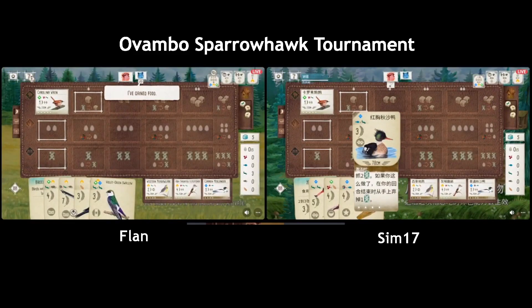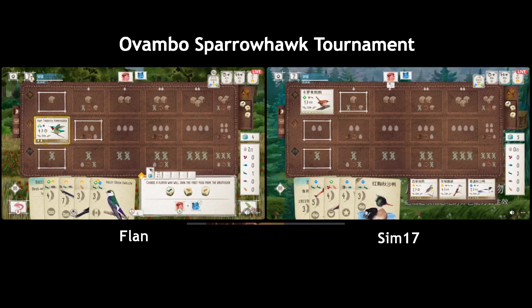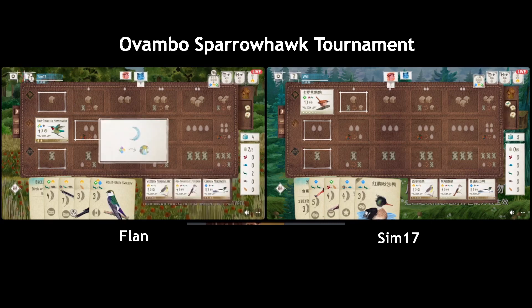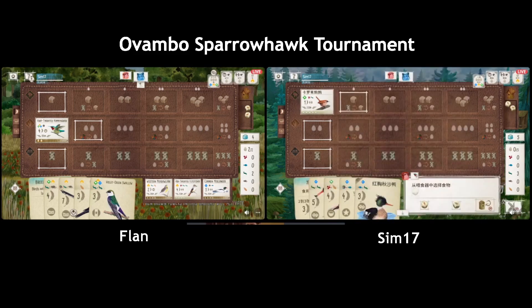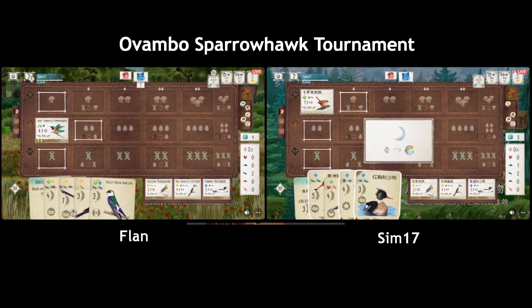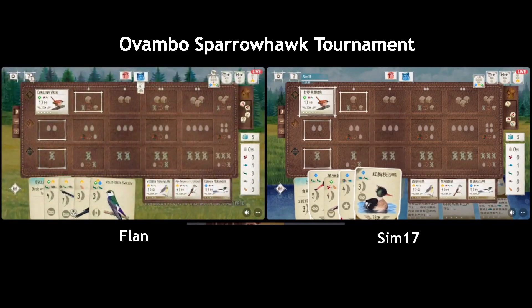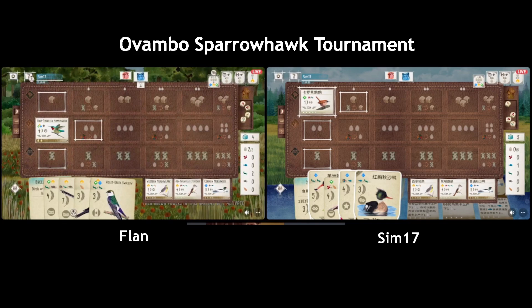Flan kept the Breeding Manager but they do not have any bird they can score that yet. So Sim definitely has an advantage in terms of bonus card here. A lot of picking up food — oh they got a fish! Are they gonna play the Kingfisher? I think Kingfisher, because Flan hasn't played any bird in the wetland yet so you're guaranteed to get a free fish that you can use to play the Merganser.